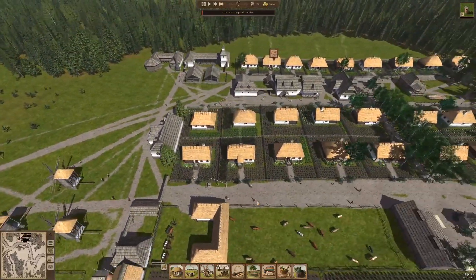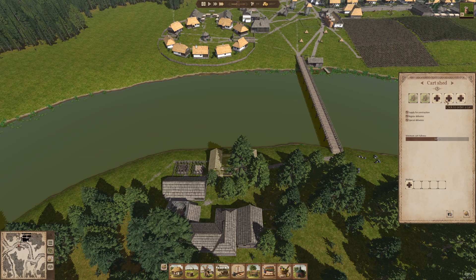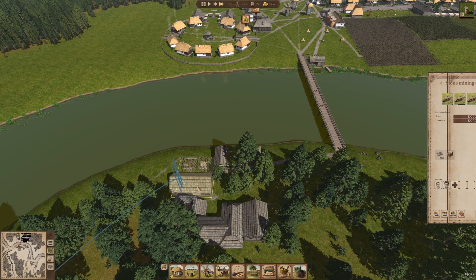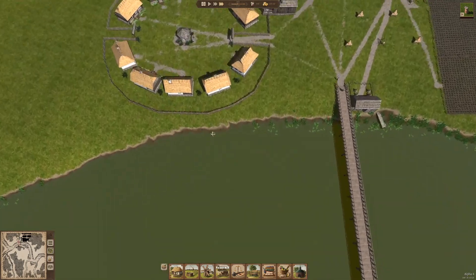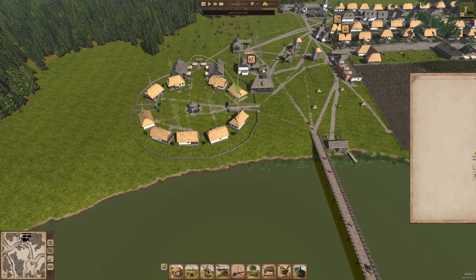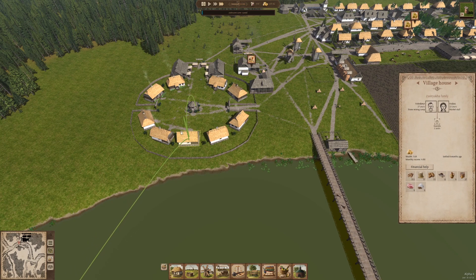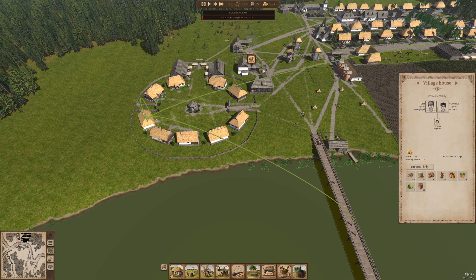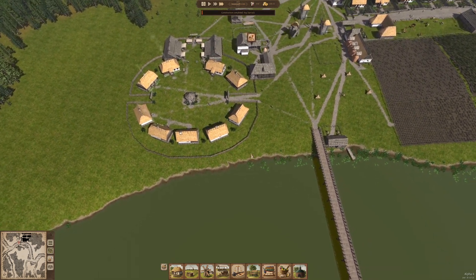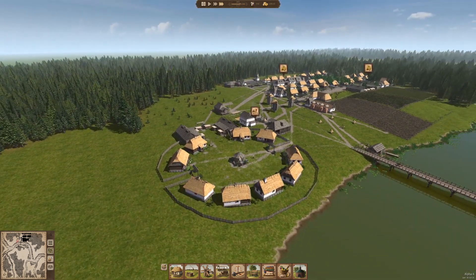The cart shed that we built down here is finished, so let's go ahead and order five carts. Then we can hire the two guys - they probably won't want to work there, but we got one. I could check where these people are working, because the game lets you do that now: labor, labor, labor, unemployed, labor, market stall, labor, labor, unemployed, smithy, market stall, stone mining camp. So he works there and he works at the stone camp. Granary, unemployed labor. No system was perfect, but this is pretty close. I'm pretty satisfied with this.